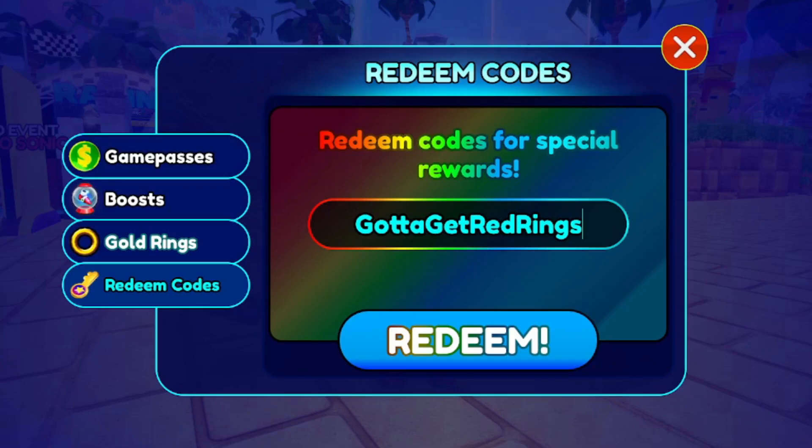Code gottagetredrings — type what you see — gives you 500 red star rings. Next code is riderbundle — uppercase, lowercase i-d-e-r-s, uppercase B, lowercase u-n-d-l-e. That's another one to redeem.